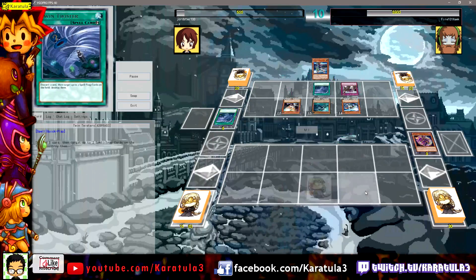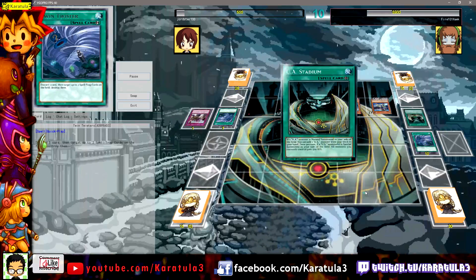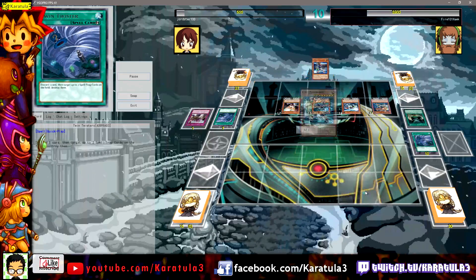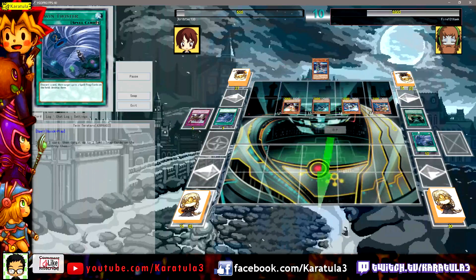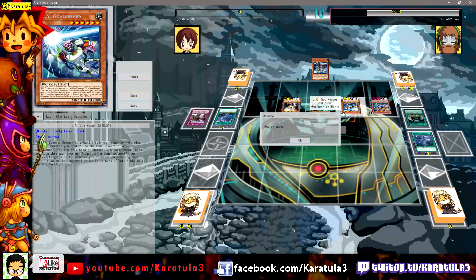Jordan's not surrendering as he sets a mystery back row — could be like a Drowning Mirror Force. It doesn't matter though, as Twin Twister kills the card anyway. UA Stadium and Fire101 goes for the overkill hit using Playmaker, which makes him lose attack and gives the attack to the Goalkeeper, so the Goalkeeper ends up winning the game for him.